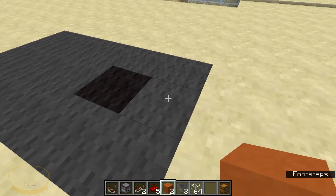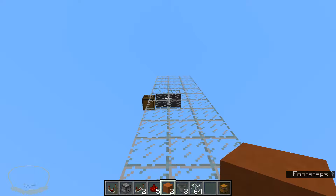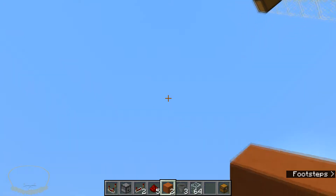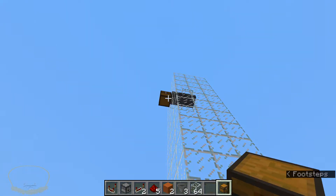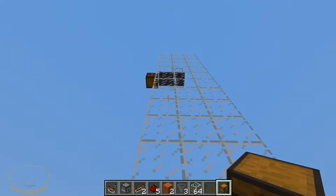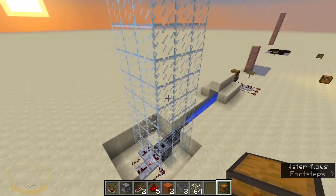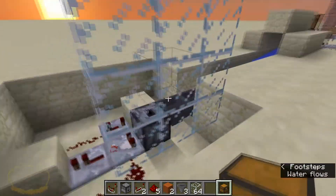I say at least three because one hopper is going to be right here going into the dropper, and then two of them are going to be up here going into whatever output you are. If you want to put a string of hoppers going out, that's fine — that's your choice. I have one chest in here but I'm just going to make it go into one chest. I have glass here and you can make this as tall as you want, as short as you want. If you have a second story building that was five blocks up, does not matter.